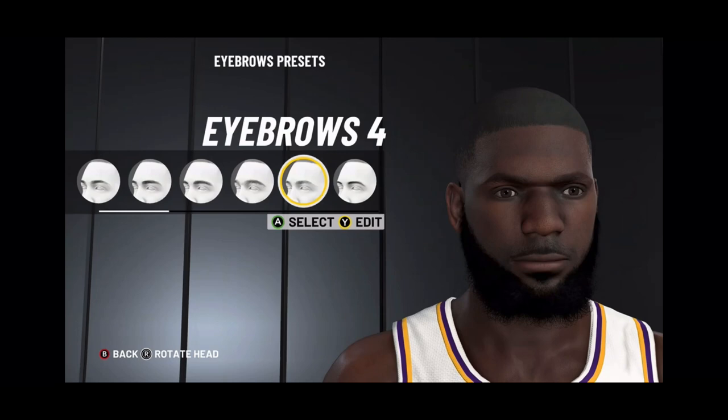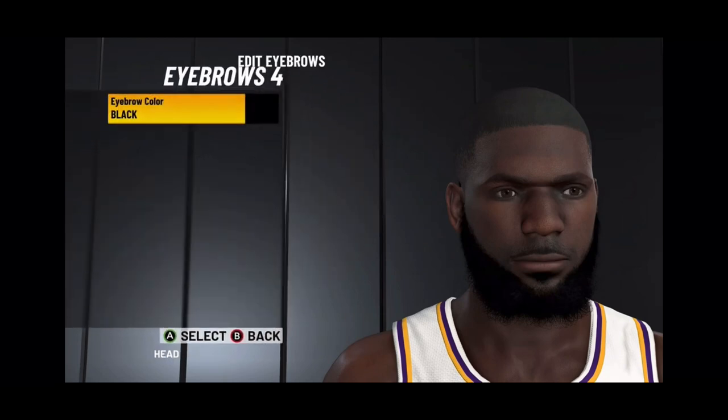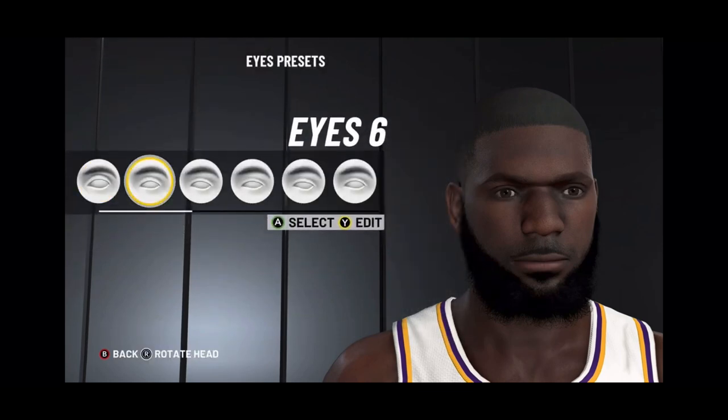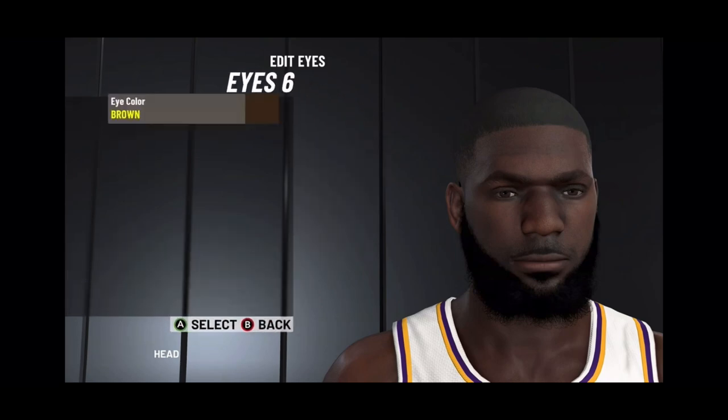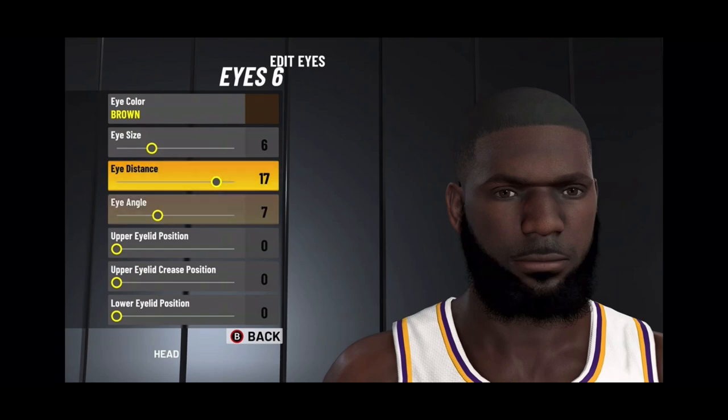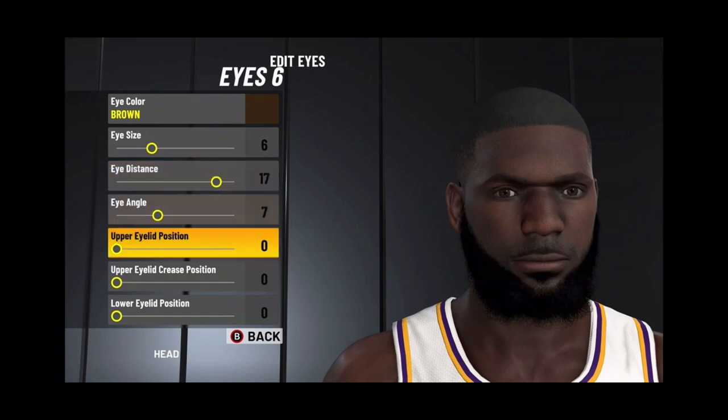Eyebrows — you choose eyebrows 4. Make sure they're black. Eyes — you choose eyes number 6. Make sure the eyes are brown. Eye size is 6, eye distance is 17, eye angle is 7, and the rest are 0.